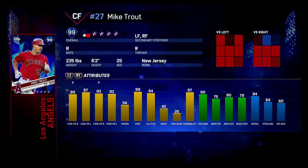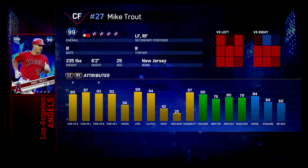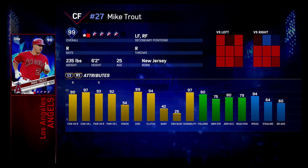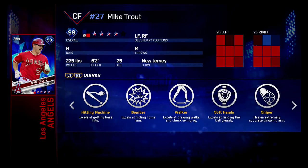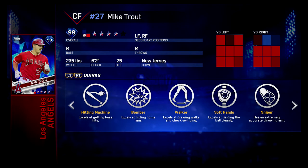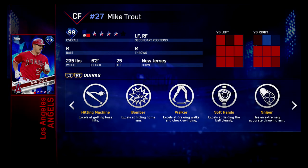He's got great discipline, so that's going to reflect a quirk. His vision is at 50, so if it's above a certain point it'll knock in. Once these stats go a certain level, they will create a passive quirk. The active quirks are not reflective of the stats, but they change the way your PCI works in the game — making it smaller or bigger in different situations. I'll show an example of that later in the video.